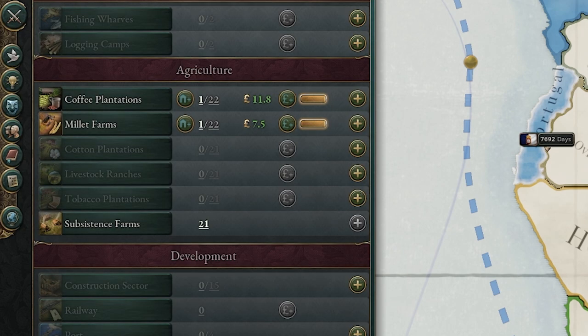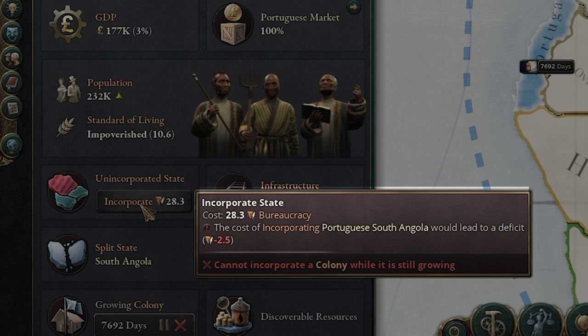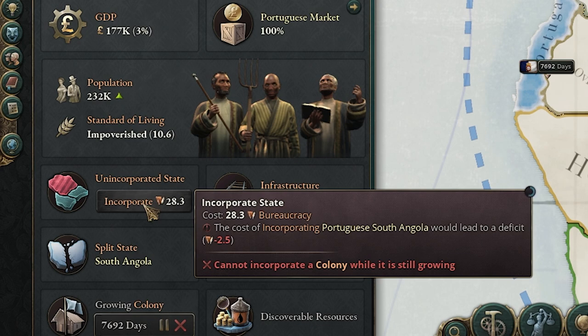Unincorporated states are really there to get resources. Later on, you could decide to incorporate that state, but that's going to cost a lot of bureaucracy and take a lot of time — somewhere between 20 to 30 years, depending on how close they are and what their culture is. So it could take a very long time. But it's worth it because after that, you can get taxes and it really becomes a part of your country.